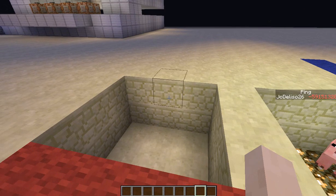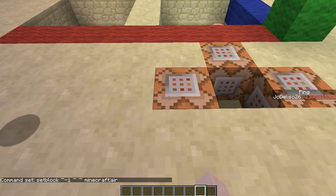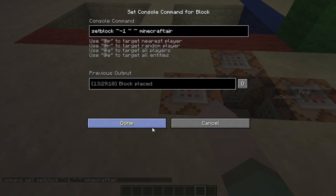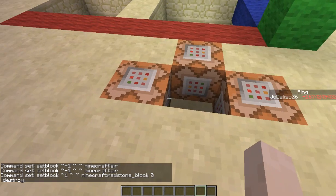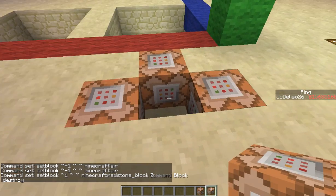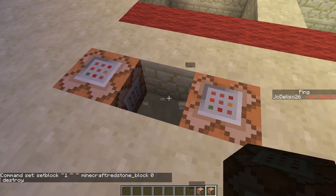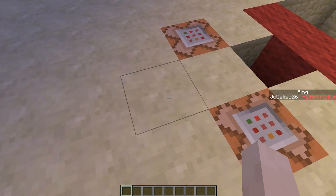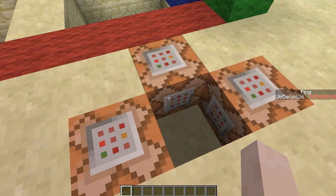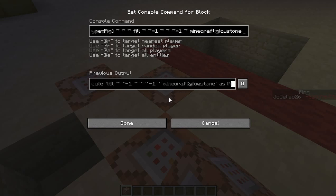Here's the command for the left side command block, and this will be the right side. I'm gonna put the commands in the description below. If you just put that in, you can't place any blocks on the side, so it will power it. For this example, we'll use not a pig but a villager.